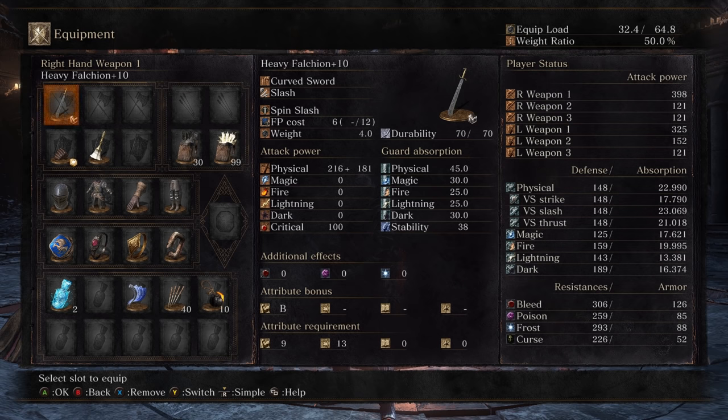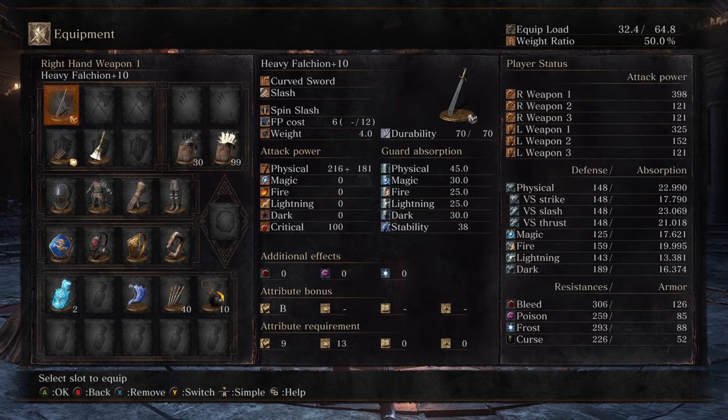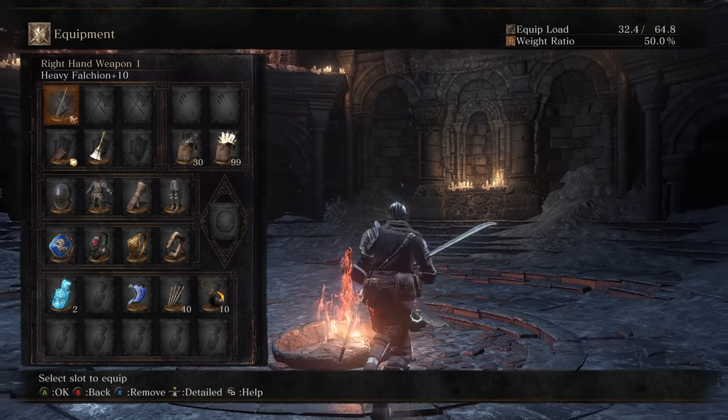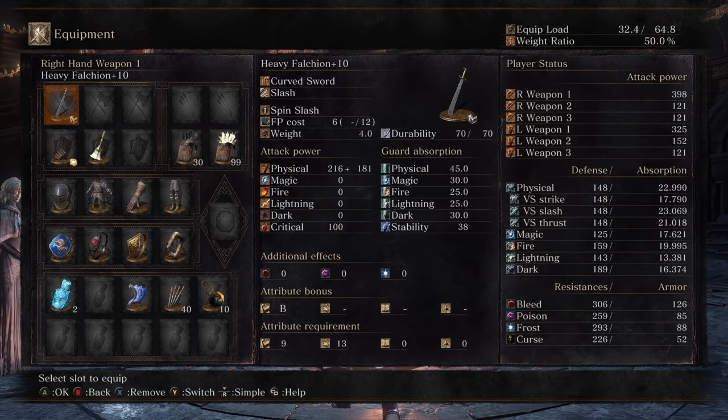The Dex version gets about 8 more damage, but the Strength version gets around 15 or so more physical defense — maybe 11 or 15, I forget, I checked earlier — but it's more flat absorption, and then 8 more AR if you go Dex. I decided to go with the heavy one, as my absorption isn't the highest on this build, and the cosplay armor only has 22 physical absorption, so it's not very tanky. Thought I'd boost that up a bit.